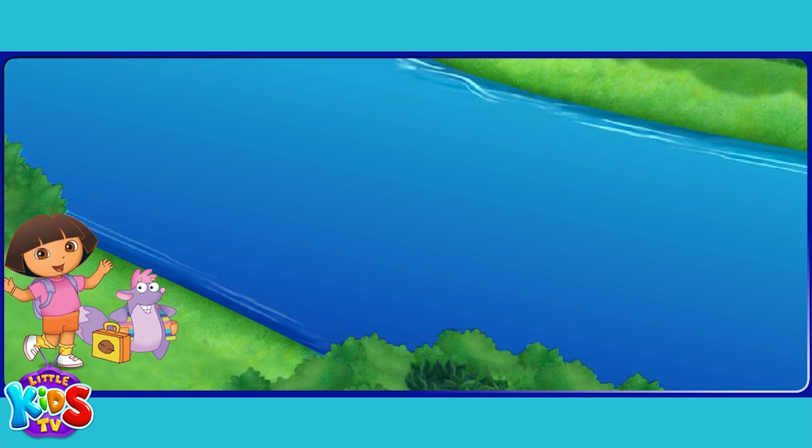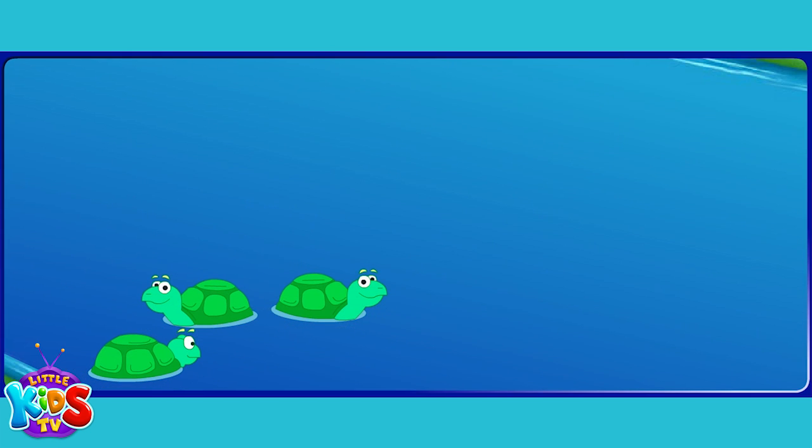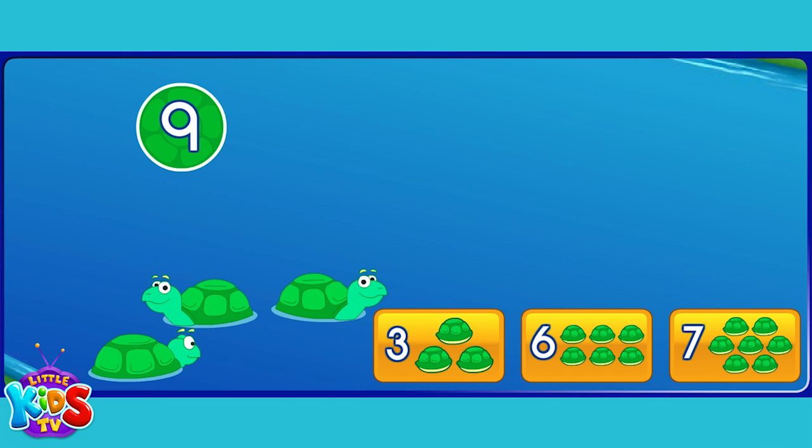You did it! Now let's help Dora cross. I see three turtles — one, two, three. But Tico needs nine. Click on the button that has the number of turtles. Six.